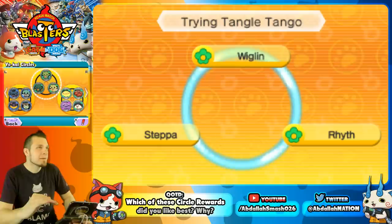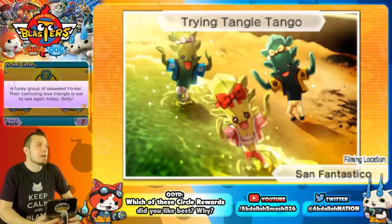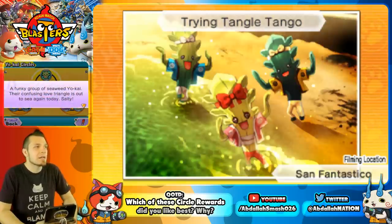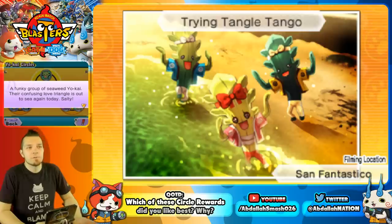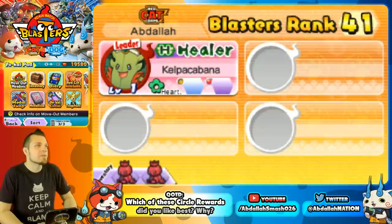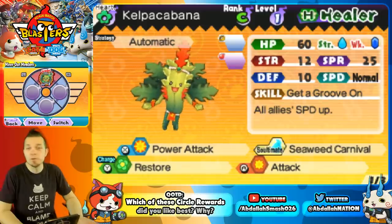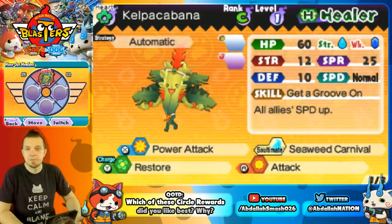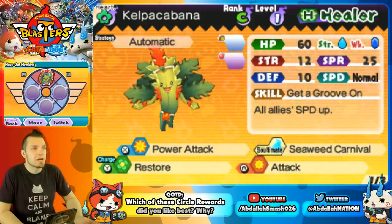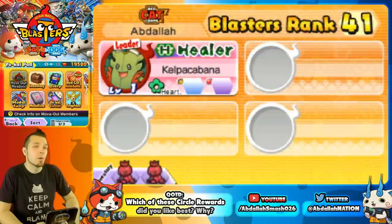The next circle is called Trying Tangle Tango — Winglin, Wiggling, Step Out, and Rid make up this dancing trio. They're a funky group of seaweed Yo-Kai with a confusing love triangle, spotted in San Fantastico. The reward for getting these three is a Kelpa Cabana — you get a level one version of him. He's a pretty good budget choice if you don't have access to legendary or S-rank healers, since he has Attack Power Up and Restore.